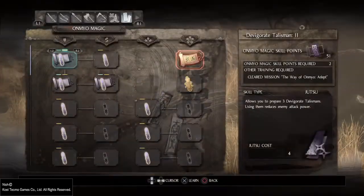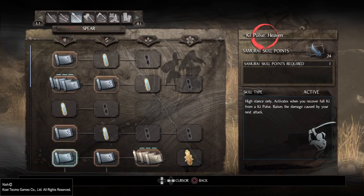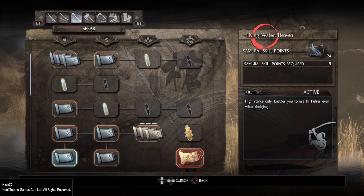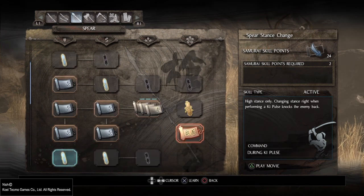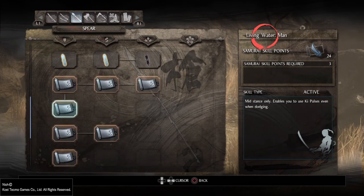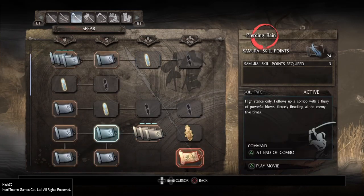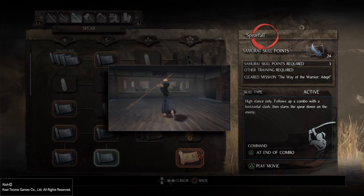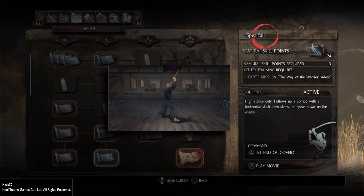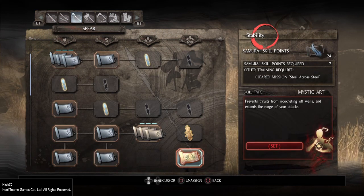For the skills, as I said I'm maining spear. I went with the basic things like Living Water in all three stances, which applies to all weapons. Special moves depending on preference, of course. I love the high stance Spear Fall because against humanoid enemies in particular it's really, really good. With the passives, I went for no ricocheting off walls with thrust attacks, which also applies to other weapons.